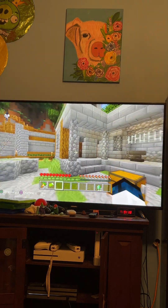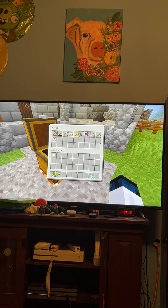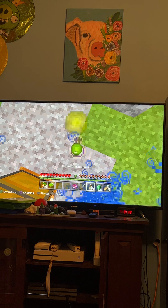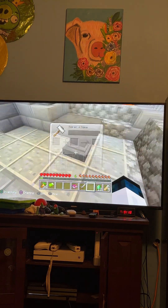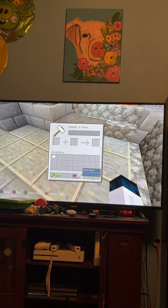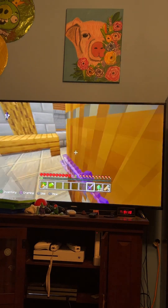Look at this stuff. Anyway, name tags, battles, enchantment — sort of fire aspect. Got some stuff, just use that. I'll just do that, get sort of fire aspect.